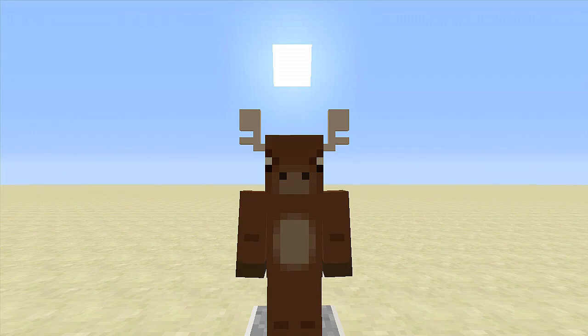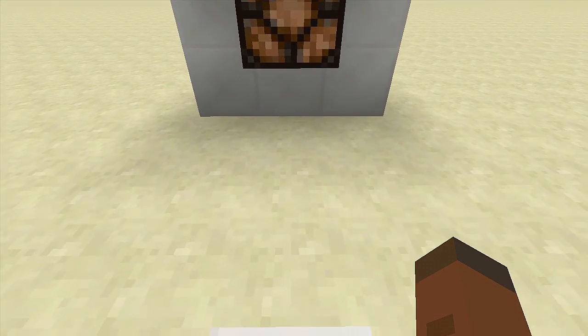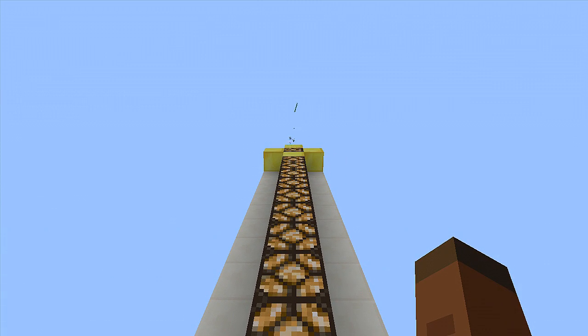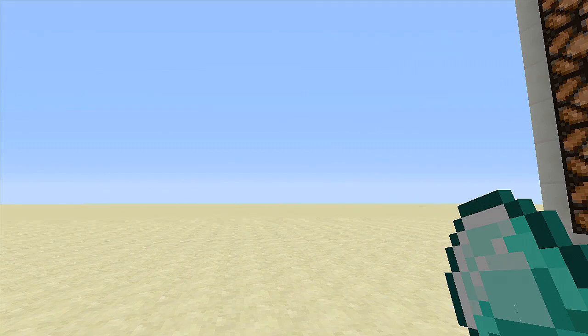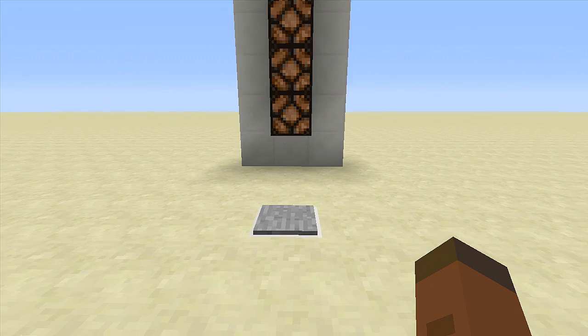When we hit this pressure plate, hopefully we win right away. As you can see, I am the weakest moose in all of Minecraft. So let's try again — get off the pressure plate, go back on, come on — there we go! Yes, we won an item. What did we win? We won a diamond! Nice, we won a diamond out of our test your strength machine.